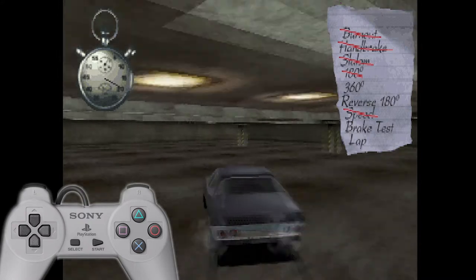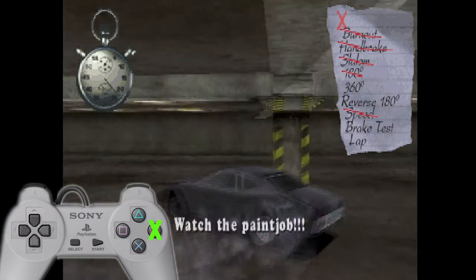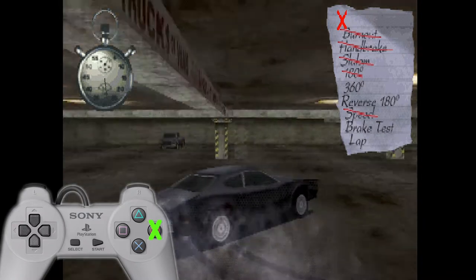And then we'll do our 360 handbrake with a burnout coming out of it. Handbrake turn and then just hold burnout and do a 360. There we go.